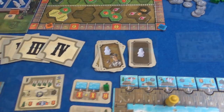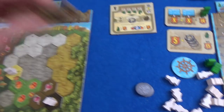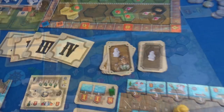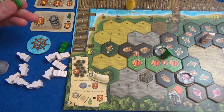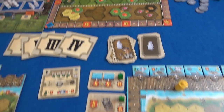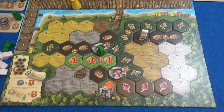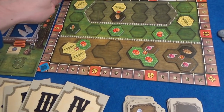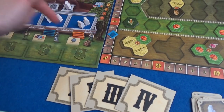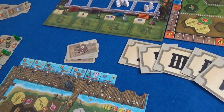Scores are 48 to 35 going into Marty's scoring. Marty scores five types shipped for the full 15 points — he's on 50. I score my barn for 10 more points. I also have four surveyors out for four points, while Marty has three. But Marty has three New Orleans workers to my two, so it balances out. We restock everything for the final round.